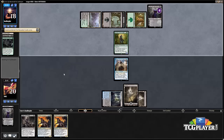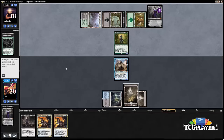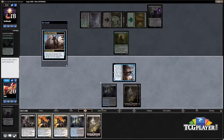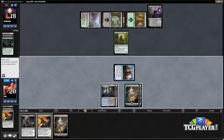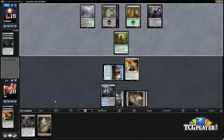It looks like our opponent kind of has everything this game, but we'll keep trucking and see if we can mount a comeback. I think we just go ahead and start with the loot — we can put a Prized Amalgam in the graveyard. I'm fine discarding one and casting the other. We're really digging for something like a Voldaren Pariah to be able to madness in here.